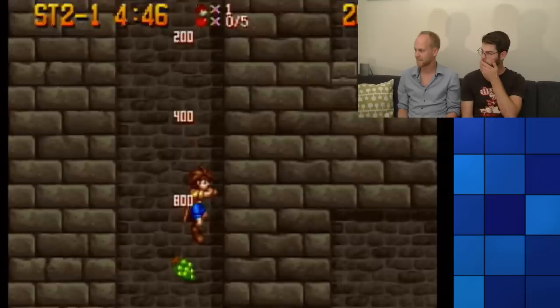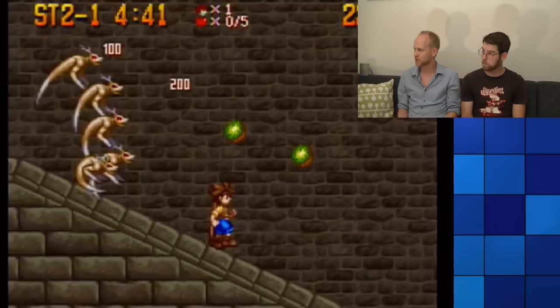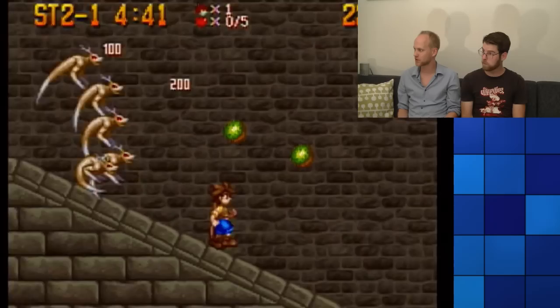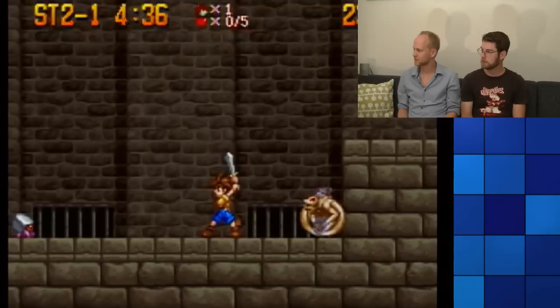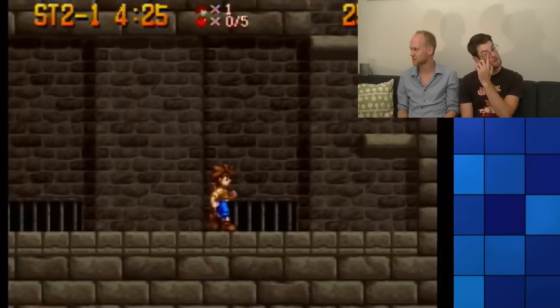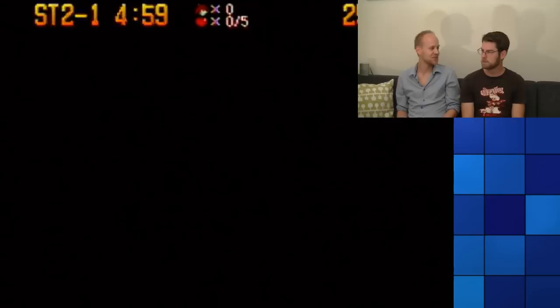Oh yeah! What's the sword? The fire sword! This is also — shite! Shitballs! Let's see if — charge! Cool! That wasn't planned. It was planned. That's how your mom talks to you. You were planned. She doesn't talk to me like that. She doesn't talk to you at all — it's just growls.